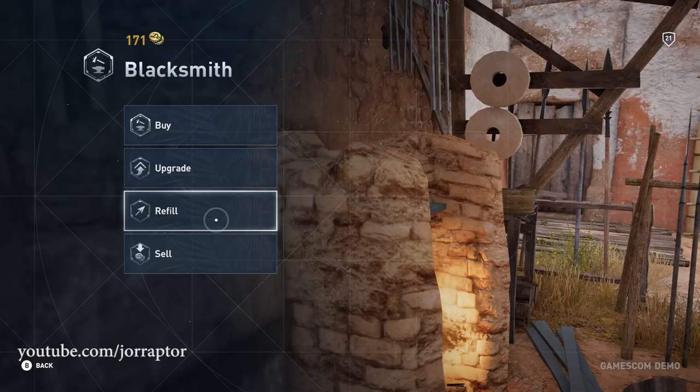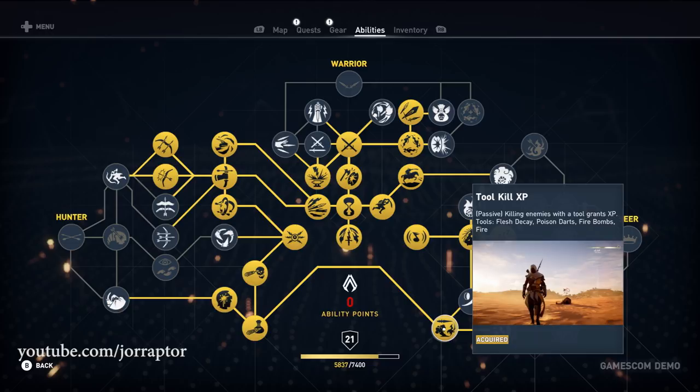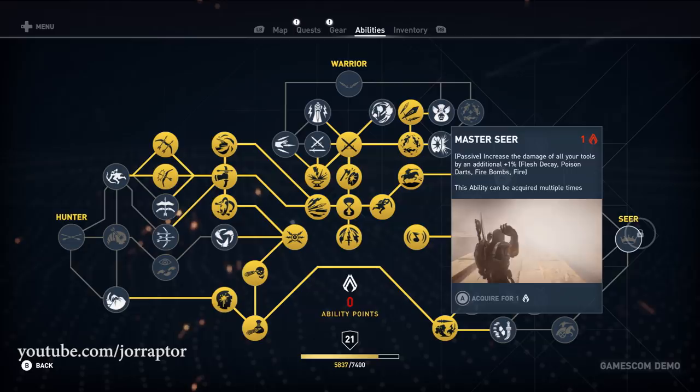If you plan to use a lot of Seer abilities, Toolkill XP gives you extra XP for doing so. The Dawn and Dusk ability lets you change the time of day — so if you don't want it to be dark you can switch to sunny weather. The Seer Master Node, like the Warrior's, increases damage by 1% per upgrade and can be used multiple times.